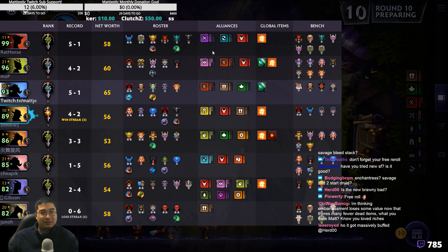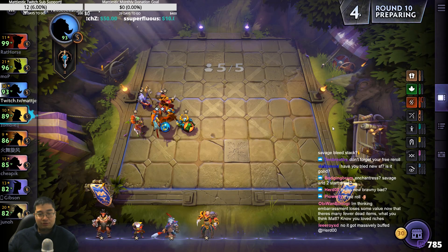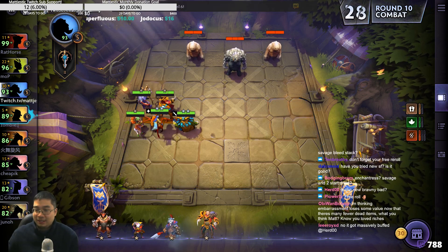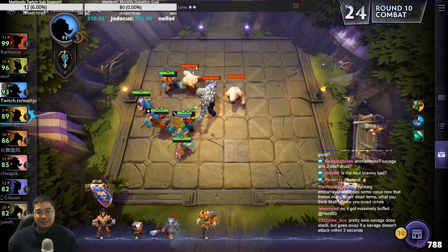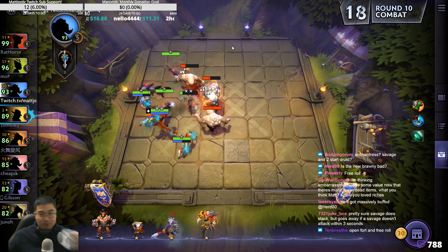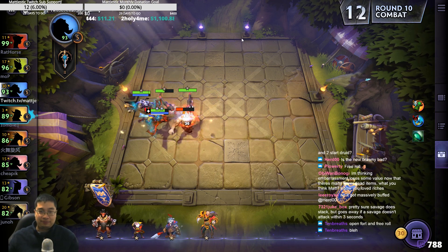So in comparison, a lot of people actually have so many 2-stars than usual, because of this free roll strategy. Embarrassment loses some value now — yeah, it does lose a little bit of value. Two stars here now. If you lose in early game, it's so much more compensating compared to before. It's so good.